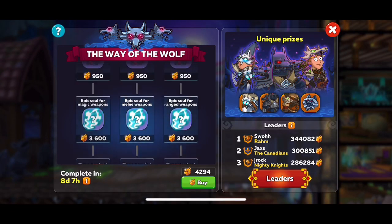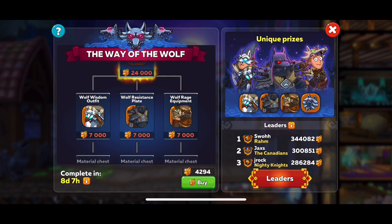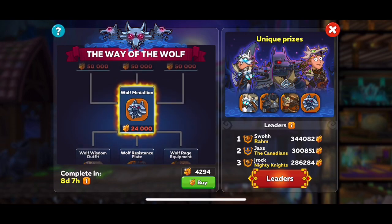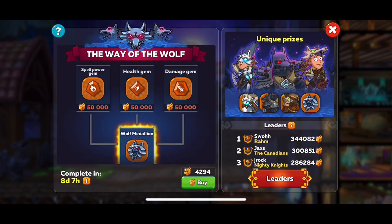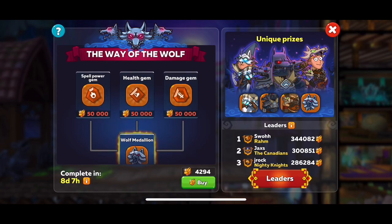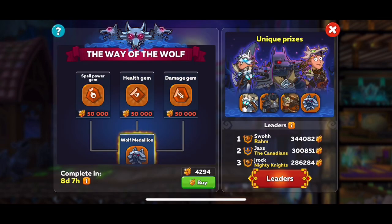The more you play, the more points you get, and the better stuff you get all the way up to the top, where you get specific outfits — one for a tank, one for a mage, and one for an archer. And if you get all those, you can get a special artifact. They also added legendary artifacts up top as well. Obviously these are extremely useful, but also extremely expensive, so it's hard to get them for sure.